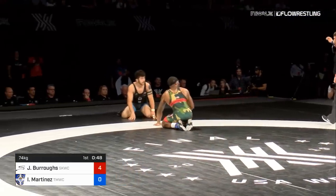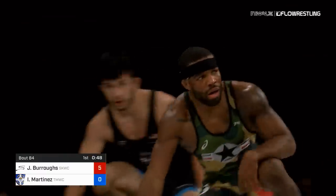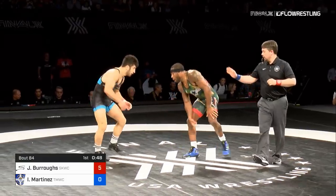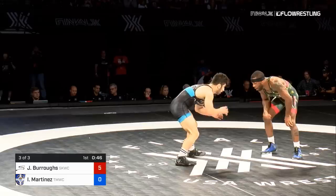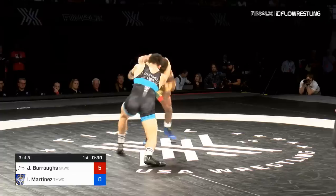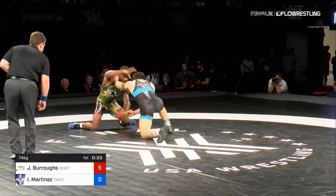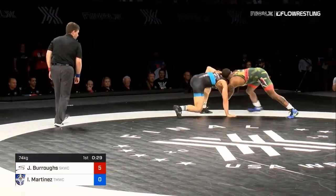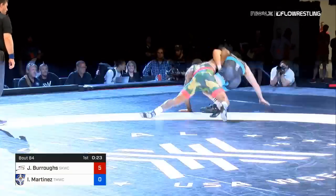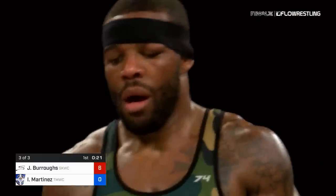And to the leg is Eymar. Jordan's going to take him out of bounds and Jordan wants 4. 5-0 Burroughs. Three flurries and three scores here for Jordan. 40 seconds to go in the first, and Jordan looking the best he's looked all night. He shoves Eymar to the ground at the edge, Jordan circles, Eymar to both knees — doesn't want to come up, he's grounded. Jordan's going to take him out of bounds. Smart move — double on, yanks him up, shoves him out and gets the point. 6-0 now.